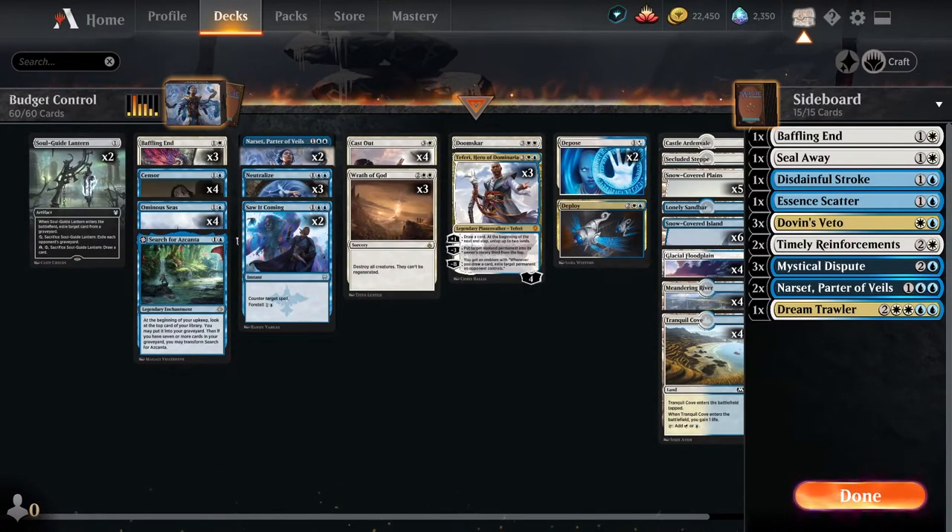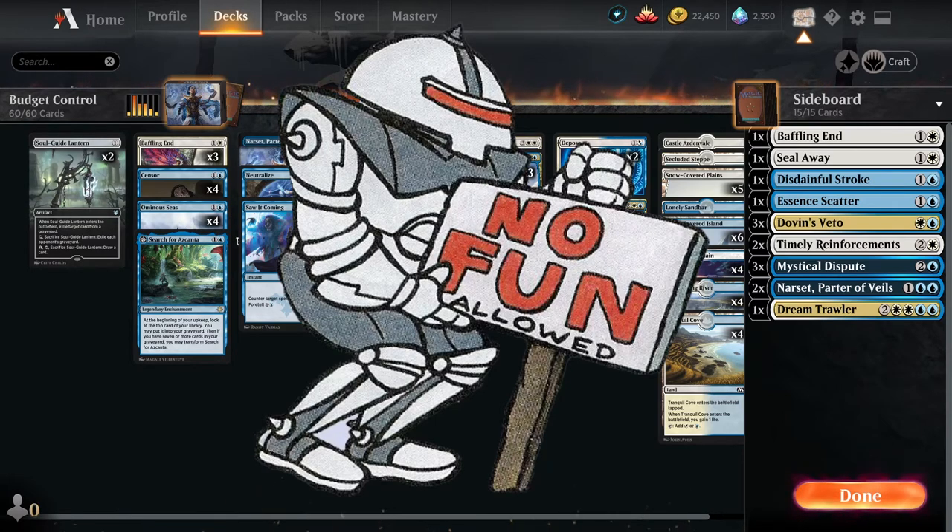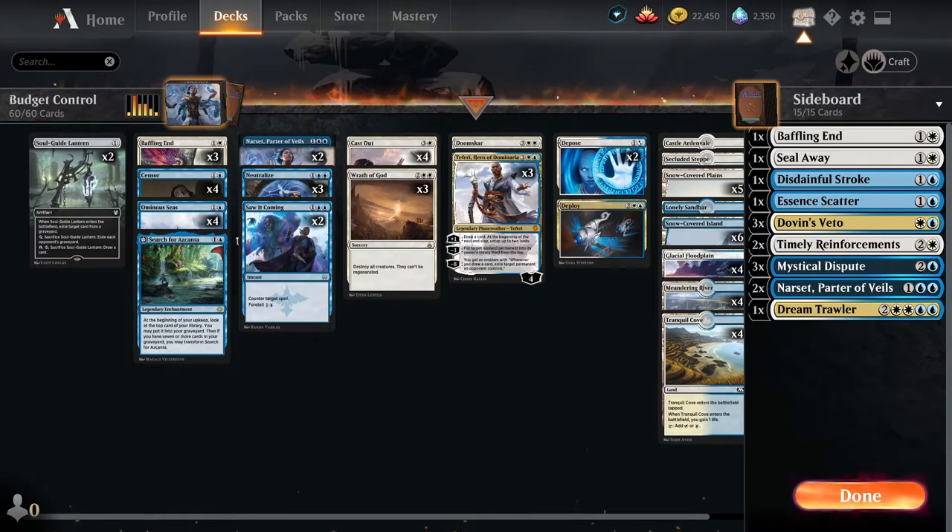For today's deck tech, we're going to go over a budget version of Azorius Control. Azorius Control is a very powerful deck that's currently running in the format, and I'm pretty sure there are some players out there that would love to play this deck but don't want to spend that many wild cards. We'll cover creatures, non-creature spells, the land base, the sideboard, a match against Sparky, and at the very end, a way to upgrade into the full Azorius Control — all with less than 10 rares and mythics.